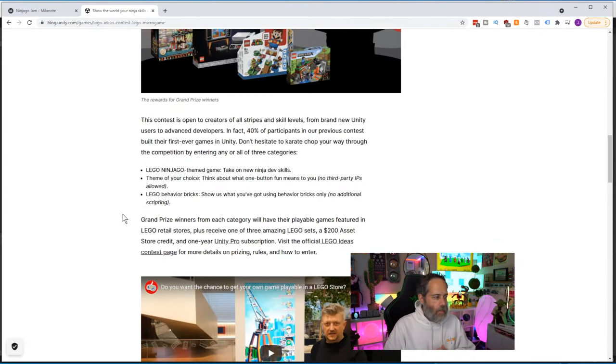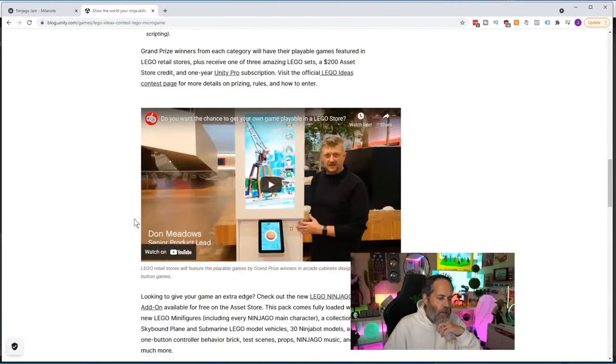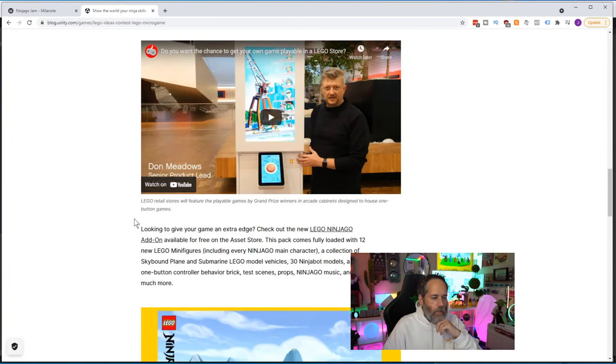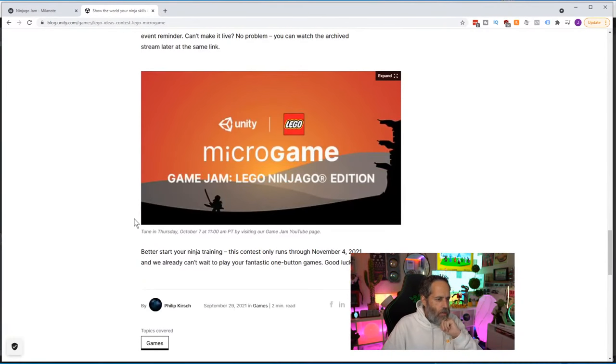I don't think I'm going to use too much of the behavior brick stuff, because most people watching game dev content are more interested in building the game using C# and actually writing code. We're going to be writing a lot of code throughout the process. We will use the models, the characters, and probably the minifigure stuff — they've got a one-button setup for reading things.